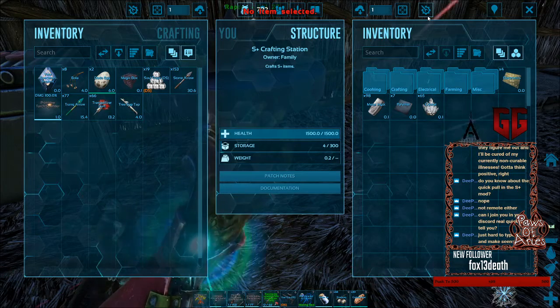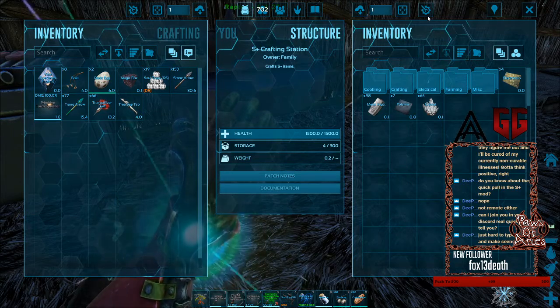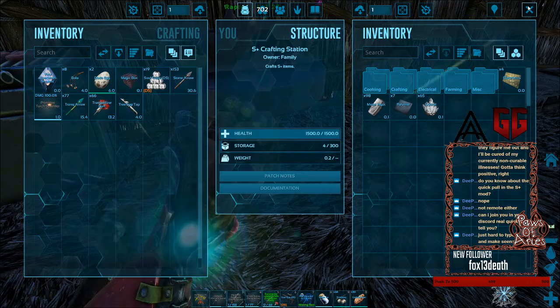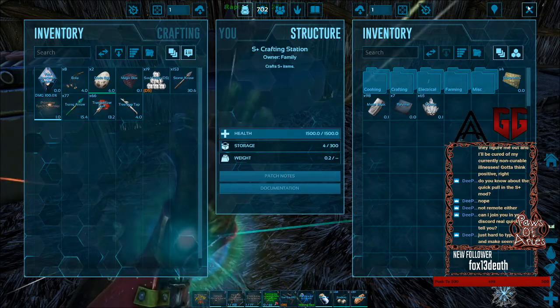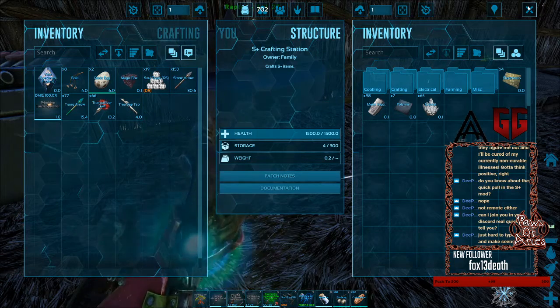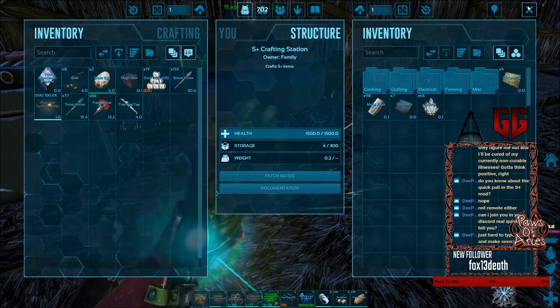...is a repair gear. So when you have a broken item in your smithy, you can click on your broken item and then click on that gear, and it'll pull the mats it needs to repair that item. Oh, that is awesome! Okay, cool.